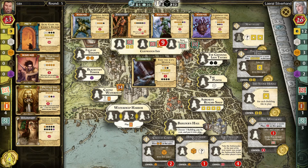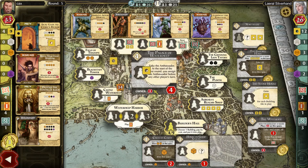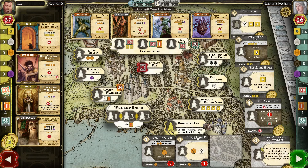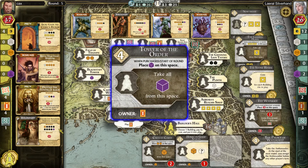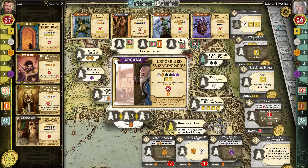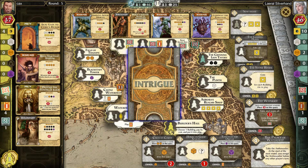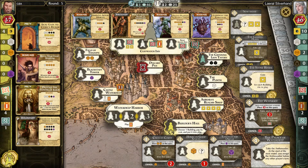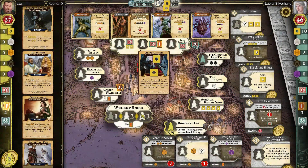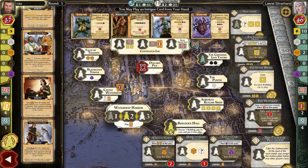It looks like I'm going to be able to still get my Builder's Hall in there, which is excellent. We'll do that one as well — take four for that. It is hard to get an edge in on any of the cube tiles, but I've got a lot of Intrigue cards here that can give me some. Let's get a place at Waterdeep — we'll throw down the purple here.